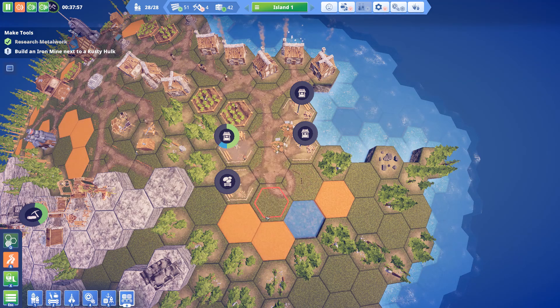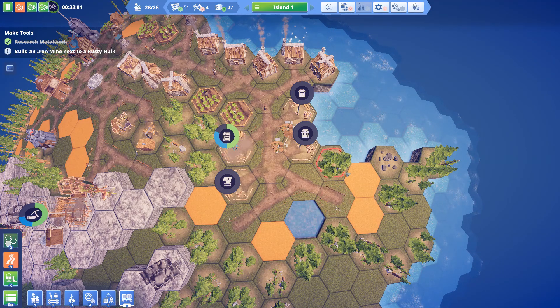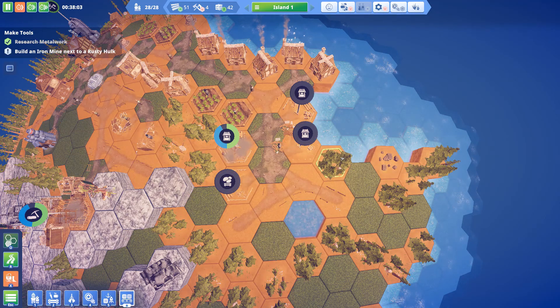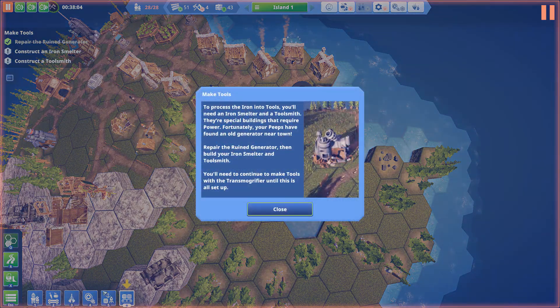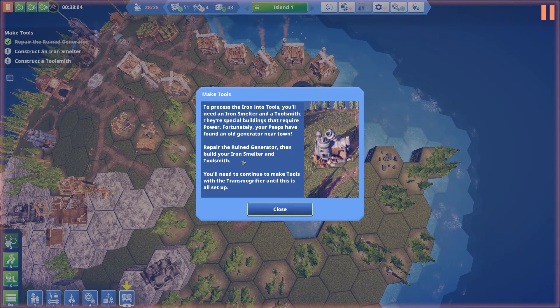We'll go this way and deconstruct this little patch of wood. To process iron into tools you need an iron smelter and a toolsmith — special buildings that require power. Fortunately your peeps have found an old generator near town. Repair the ruin generator, then build your iron smelter and toolsmith. You'll need to continue making tools with the transmogrifier until this is all set up.